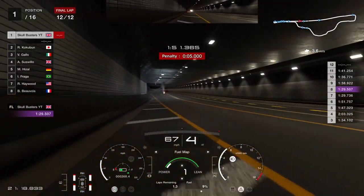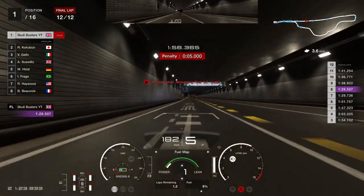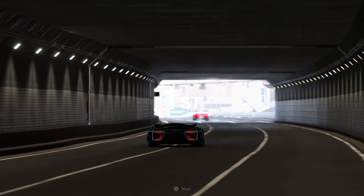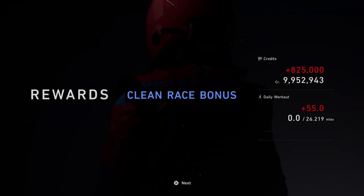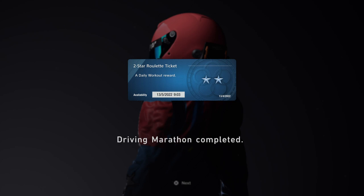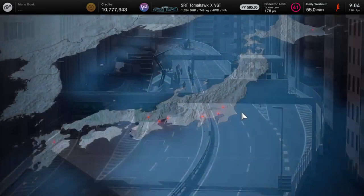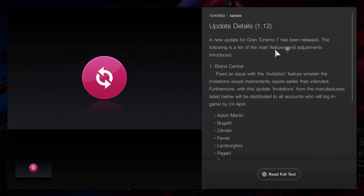What is up ladies and gentlemen, it's Matt from Skullbusters here and today we're on Gran Turismo 7. The update 1.12 has just dropped - I'll show you in a minute - but I'm just showing you that the 2.4 million per hour method still works. I could get a clean race and 825,000 credits on Tokyo Express. So the money's still there, you can still do the 12 laps using the SRT Tomahawk VGT, and just to prove it, there's update 1.12.